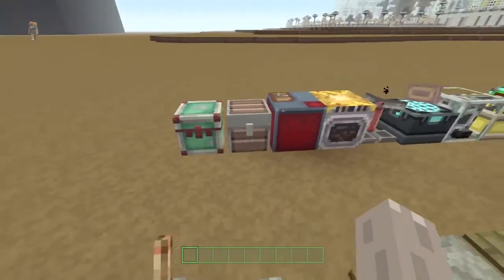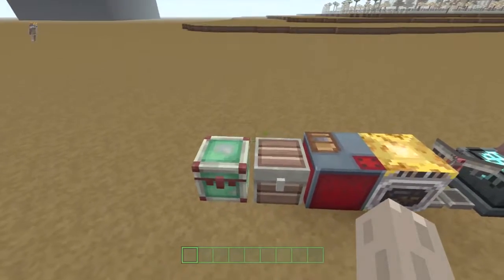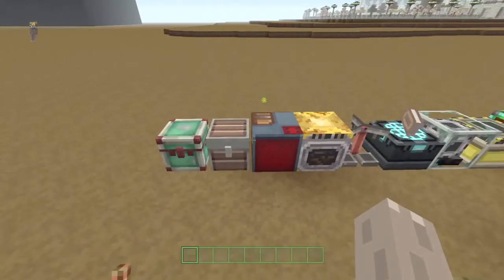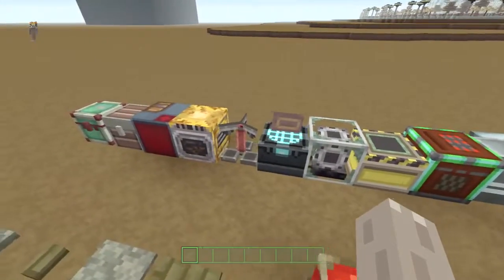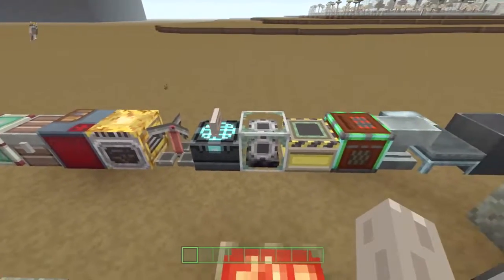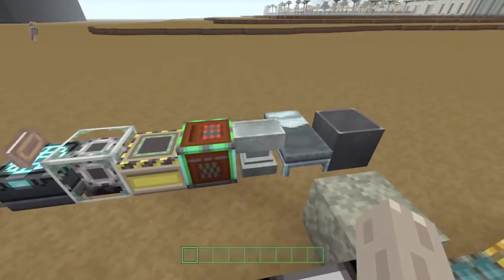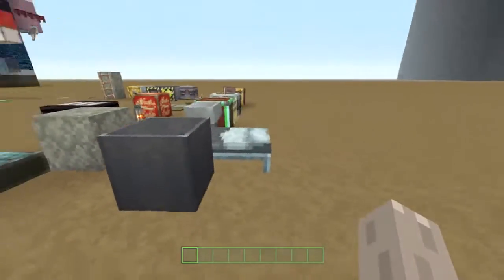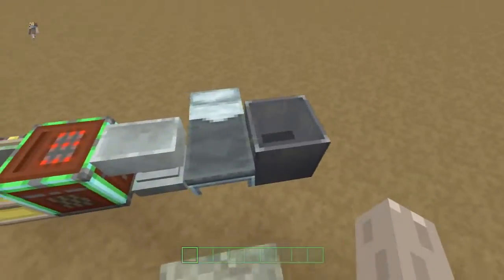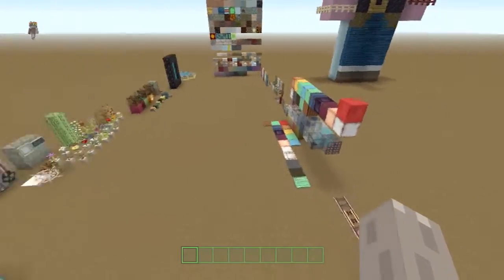Then we have chests and an ender chest — finally an ender chest I could actually use in a creative build. Normally they've got eyes on the front and look a bit weird, but this one looks pretty good. We've got crafting tables, furnaces, brewing stands, a little enchantment table, and a beacon. Beds are pretty good — I like the beds. They've got probably the most plain cauldron ever — a really boring cauldron, not a bad texture, just a bit dull.